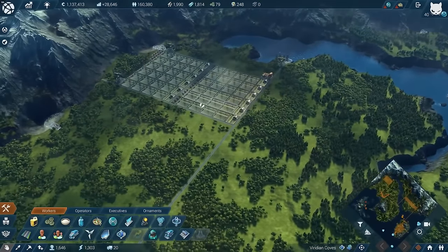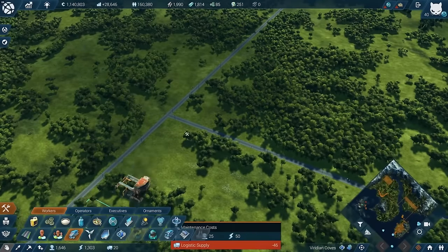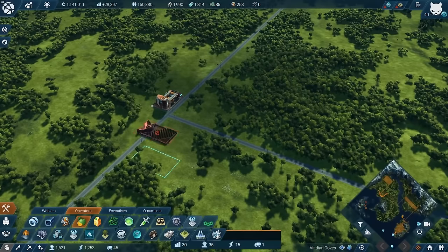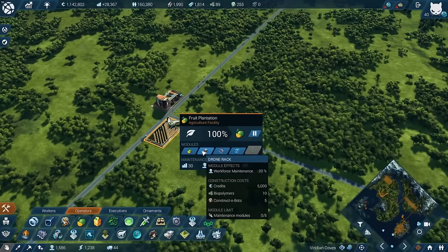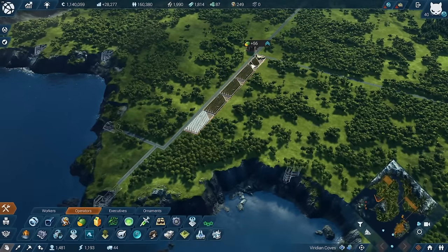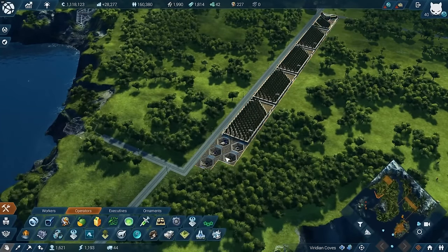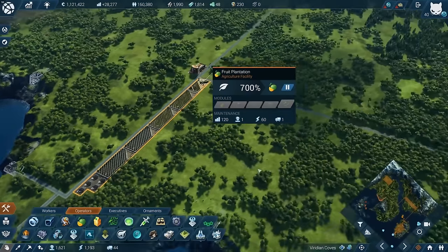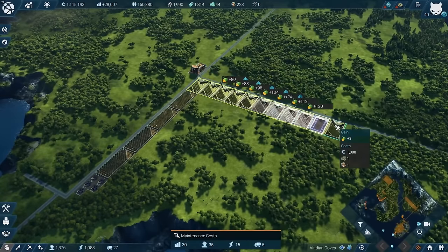Now that the rice is finished, one more thing - it's a lot of work but necessary for a good foundation. We go ahead now with the vegetable area. We have the energy, workforce, and vegetable farms. This one has the workforce module, and we definitely need that because these fields use a lot of workforce - 144 workers for one of them. I add drone racks at the end and that reduces it to basically one, so they don't cost me much workforce and I can have a lot of them.